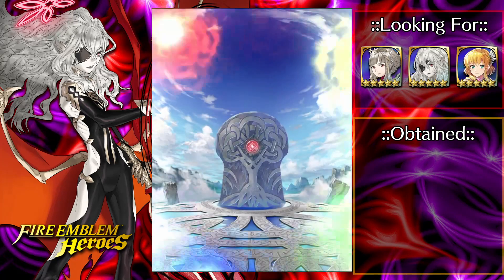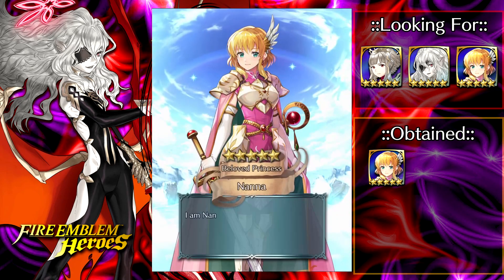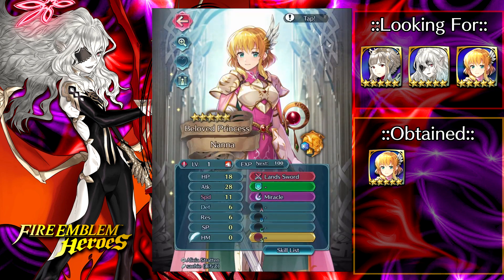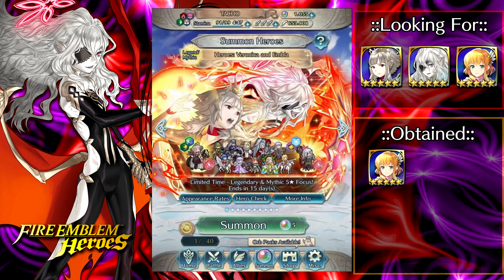Oh, right out the gates — free pulled Nana! Legendary Nana is a very good unit; she's kind of like a cav version of Brave Alm with his refine. We got minus speed and plus defense, which is not ideal since Nana is a desperation unit and doesn't want low speed, but can't complain — we got Nana on a freebie. That's really good.